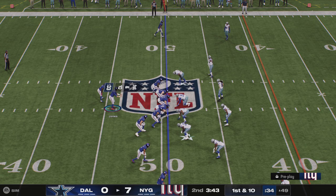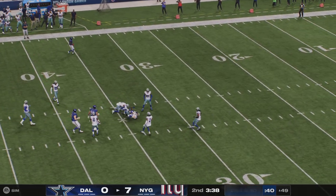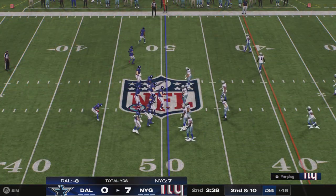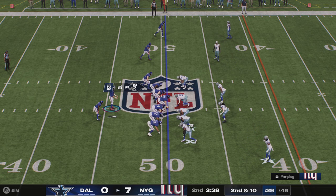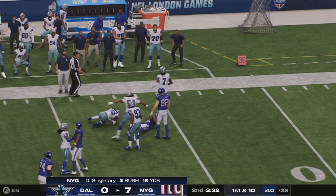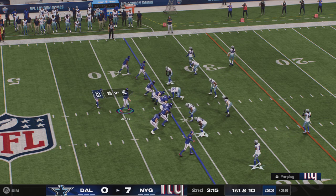First and ten from a yard shy of midfield. From the shotgun, it's Jones — we had it for a moment, but a great defensive play to jar it loose, incomplete. See the pass, time up your hit, and jar that ball loose — not a lot of players are hanging on through a well-placed hit like that one. Second down run by Singletary — broke through the tackle and he's able to get this down to the 36. They'll get 14 yards and a new set of downs. First down, ball at the 36.